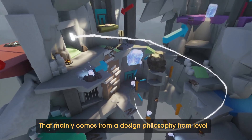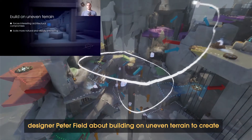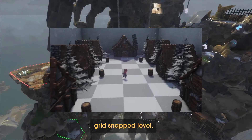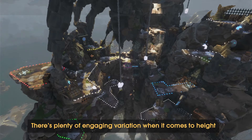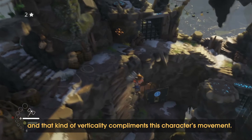That mainly comes from a design philosophy from level designer Peter Field about building on uneven terrain to create more interesting spaces, rather than everything being on one flat, grid-snap level. There's plenty of engaging variation when it comes to height, and that kind of verticality complements this character's mood.